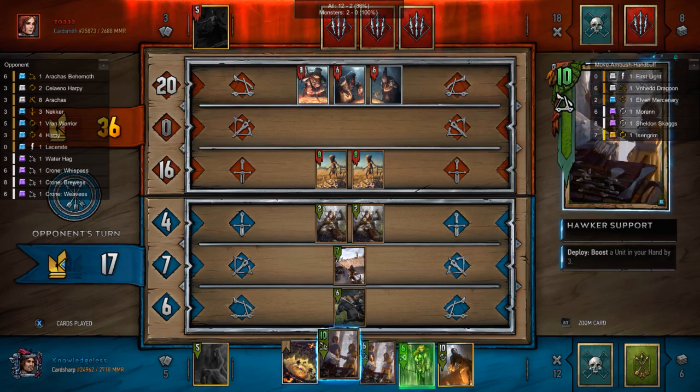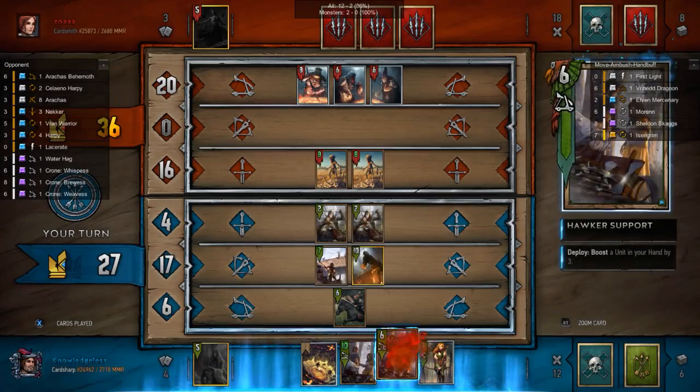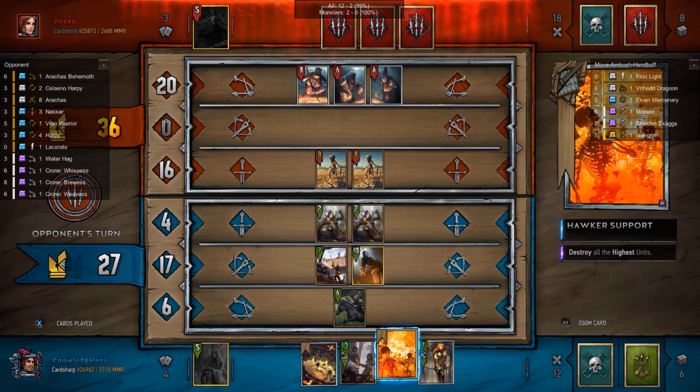He had all three Neckers in his hand — that's unfortunate. I see a bunch of eight-strength cards on my opponent's side of the board, so I think a Scorch would be great.